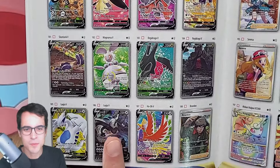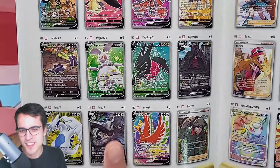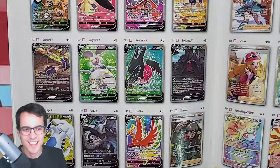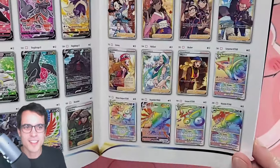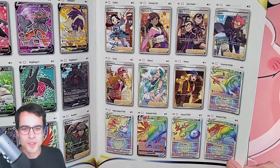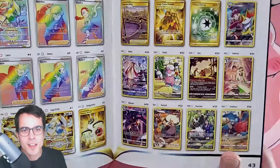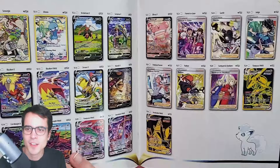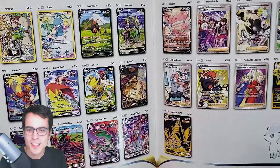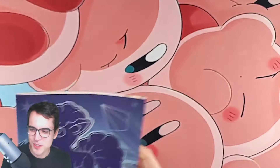This is gonna be the most rare and expensive card in the set — this Lugia V. Is there a rainbow version of it? That's the question. A bunch of Full Art trainers, and there's a bunch of Trainer Gallery cards too. They all look quite cool, so there's a lot of really cool cards to collect in the set. I'm happy — that's a good start. Let's open Silver Tempest.